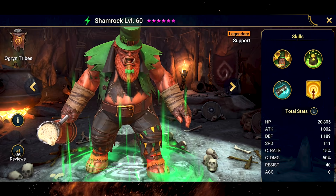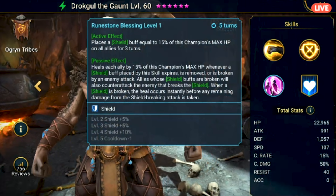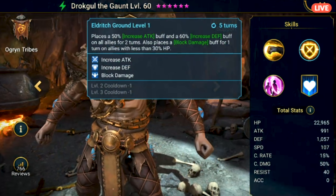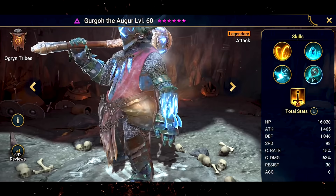Shamrock is an okay option if you need a lot of support — he fills the turn meter and does a lot of things. This guy's kit is perfect for Faction Wars: he places a Shield that heals everyone when broken, places Increased Attack and Increased Defense, and places Block Damage on anyone below 30% HP, providing clutch damage mitigation. His A1 also Stuns. Gruger is actually useful now with his decreased cooldowns, but only if booked.